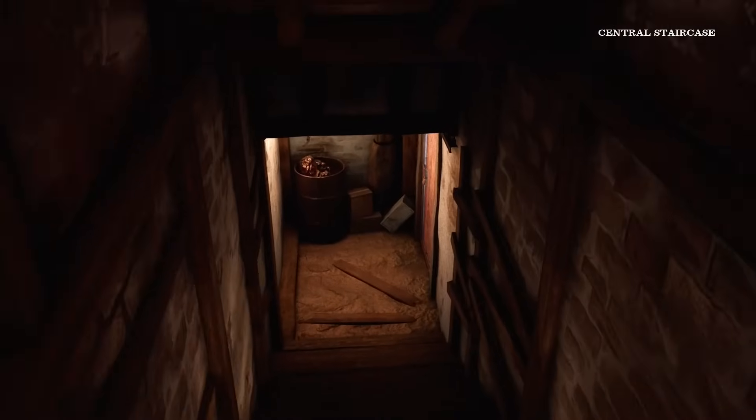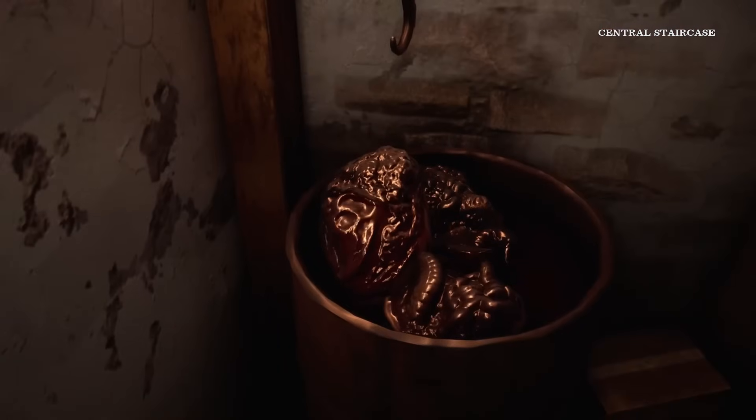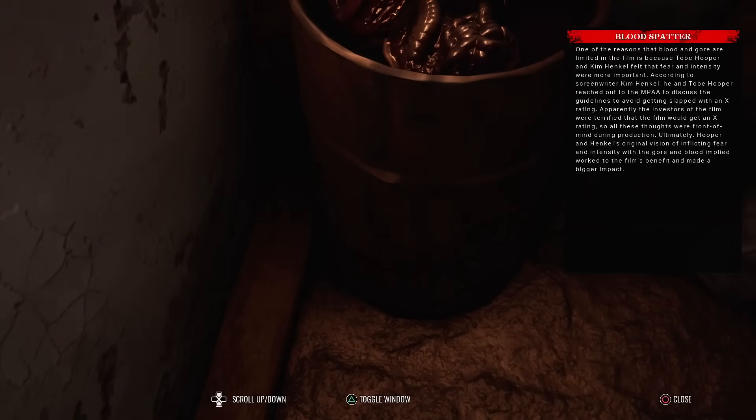We can actually go down into the basement. It's going to be another code - I'm guessing it's going to be the same thing. Blood spatter: one of the reasons that blood and gore are limited in the film is because Tobe Hooper and Kim Henkel felt that fear and intensity were more important. Hooper and Henkel reached out to the MPAA to discuss the guidelines to avoid getting an X rating - the investors were terrified of that. Ultimately their original vision of implying fear and intensity with gore and blood worked to the film's benefit and made a bigger impact.